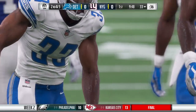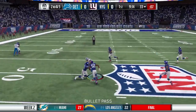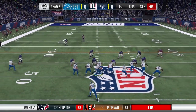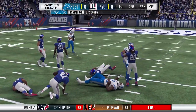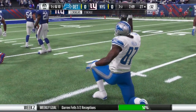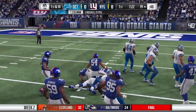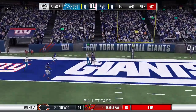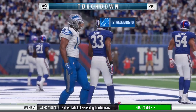Tevin Coleman's very first carry as a Lion goes for five yards and he didn't get injured — already an improvement. On second and five, Stafford steps into one over the middle, finding tight end Eric Ebron, who had a big day in game one. Fells makes the catch and they are down inside the 30 of the Giants just like that. First and 10 from the 27, handoff to Tevin Coleman — he fights for a good first down. Third and three, Stafford threads the needle in the end zone — it's caught by Golden Tate, touchdown!